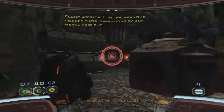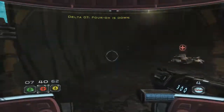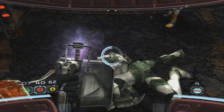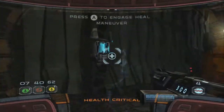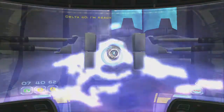Moving on to weapons: besides your DC-17M weapon that you can transform between a blaster, grenade launcher, and sniper, there are a bunch of other weapons you can pick up from special enemies and off the ground later in the game — from the Wookiee Bowcaster to unique Trandoshan weapons like the shotgun, SMG, and LMG.